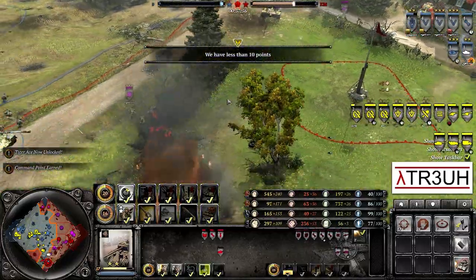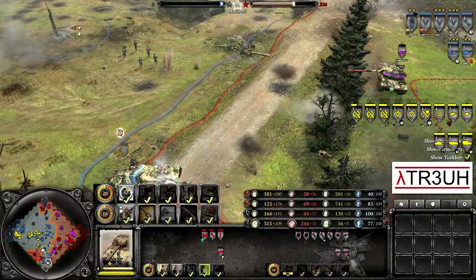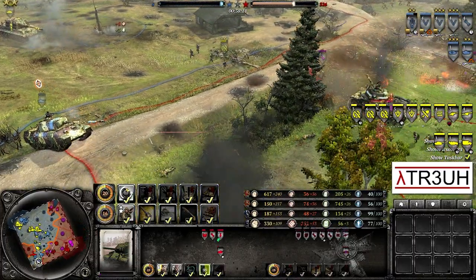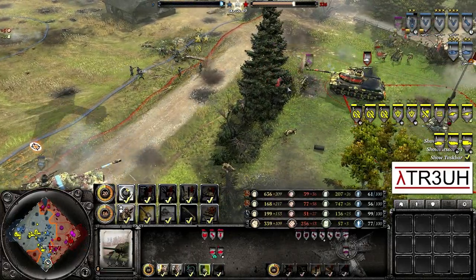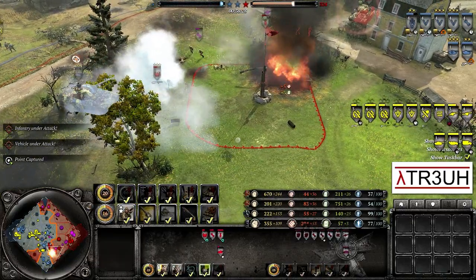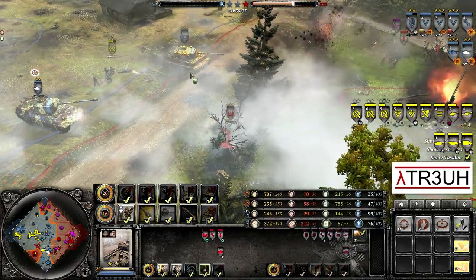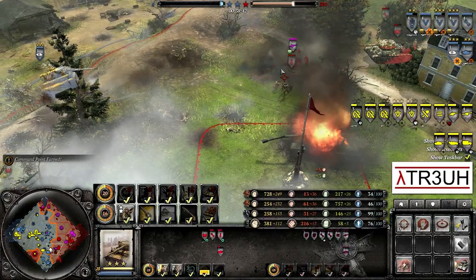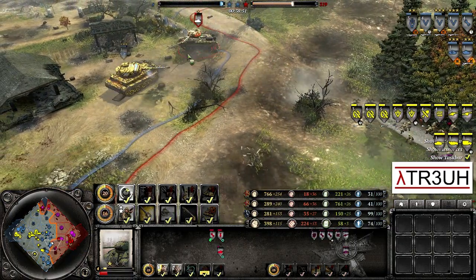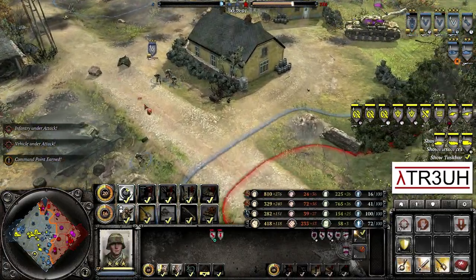The IS-2 gets abandoned but is recovered very quickly by a Guard squad trying to move it out of the way. The Jagdtiger will not let it go — takes another shot, and down it goes. Germans are down to 8 points but have managed to stabilize after capturing both points. The Panther pulls back. Tiger Ace now almost fully repaired, pushing forward. A T-34-85 pushes up but gets killed by the Tiger Ace. The Tiger Ace was also helped by a PTRS rifle on the Grenadier squad which gets the vehicle kill. Still a KV-8 in the center.